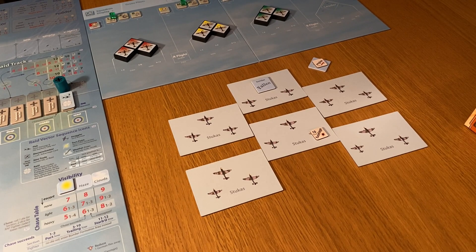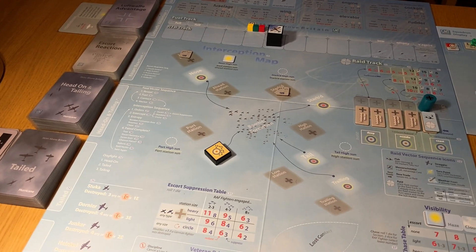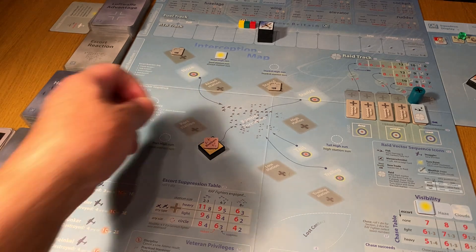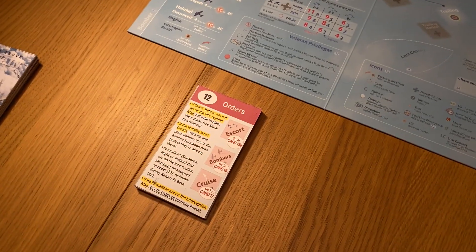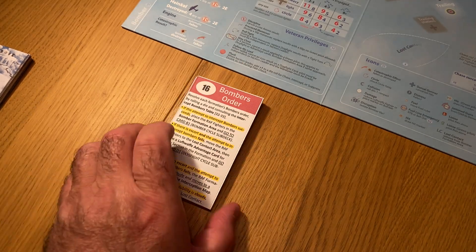The fuselage being a catastrophic possibility was already checked - we rolled a 2, so no catastrophic effect. Bomber tiles are done. Formation squadrons on the interception map must be assigned an order. We're giving this a bombers order - we're going after the bombers, because we know at the end of this patrol the bombers are going to drop their bombs. Following the cards - card 16 for bombers. So we flip that over and get the bomber's card.